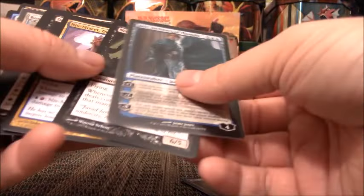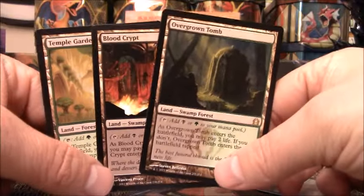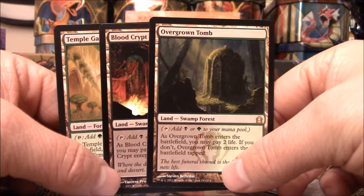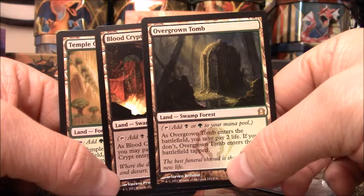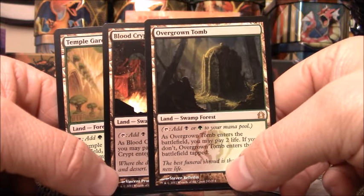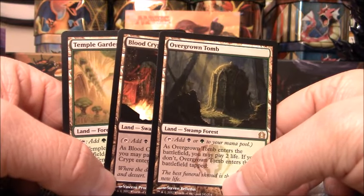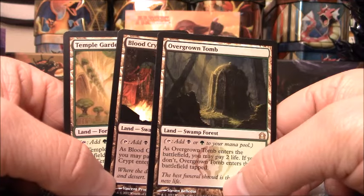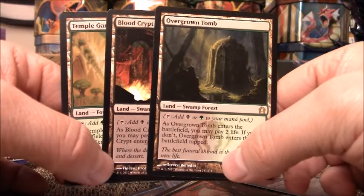I want to be able to turn a box around quick — open a box and be able to sell everything right away. There's my three Shocklands of the video. None of them are the best — the worst one is Hallowed Fountain and the best one is Steam Vents, so I pulled the three middle ones. I guess that's not too bad. I would call this box right in the middle — not a profit, not a loss. I broke even. I'll be able to turn these cards around and maybe make a little bit of money, but after shipping, probably breaking even.